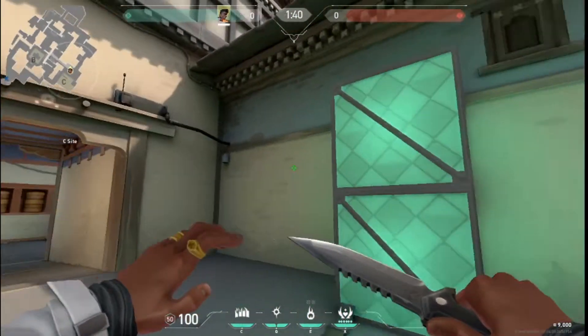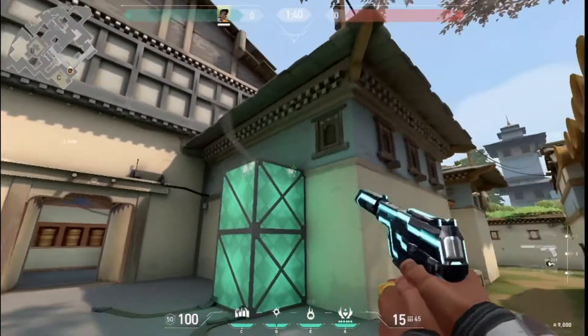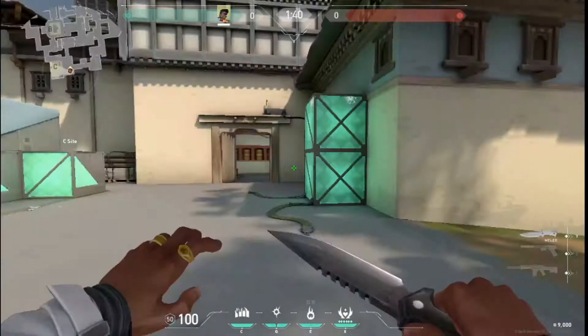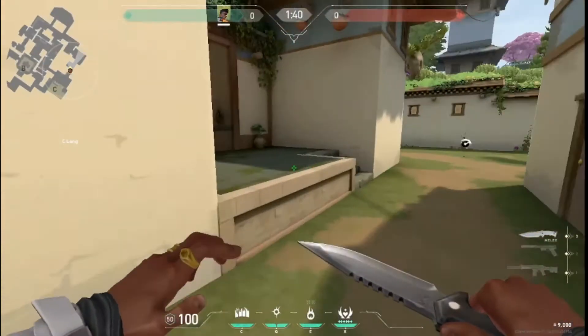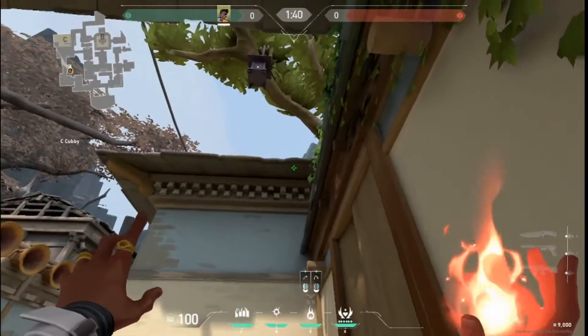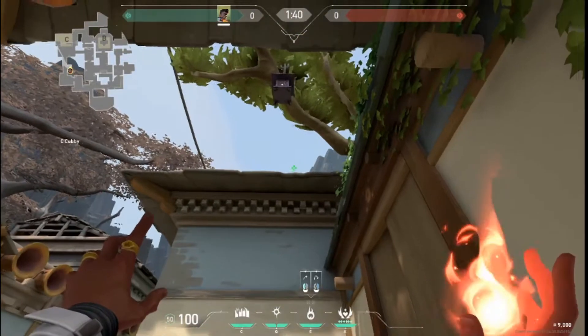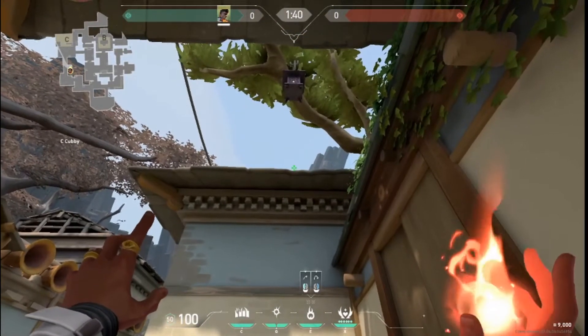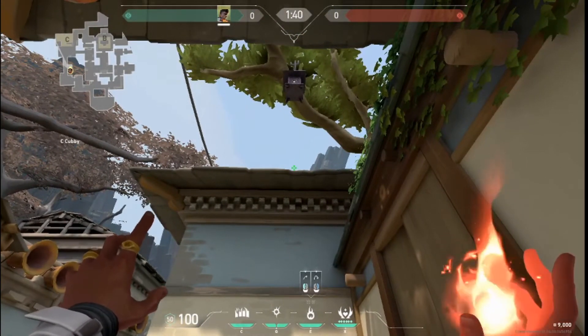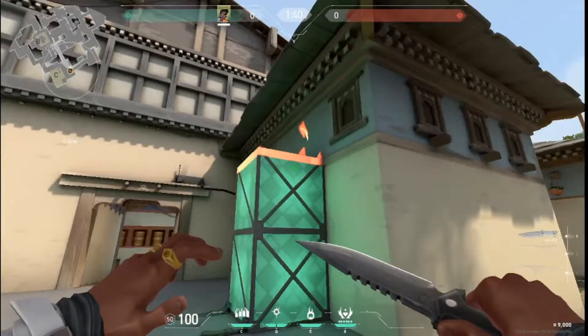The next piece of advice is how to flame on top of these boxes. Jets like to hide up there. So how you do that is you go into cubby, you line yourself up with the third tile to the right — the one that looks a little crooked compared to the rest of them. Line them up, go to the left side a little bit, put your crosshair, and throw directly over. This flies over, lands, and scorches the top of the box.